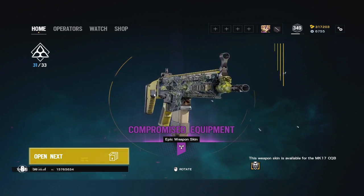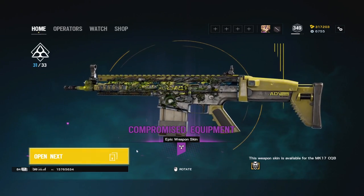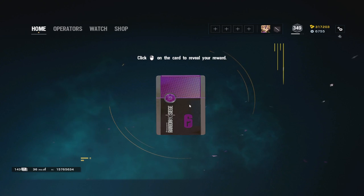They did slightly differ the gun skins — it did look like some of them are very, very similar. But the Blackbeard one's different, the Ace one was different. I don't remember if any other ones were different on the attacker side anyway.